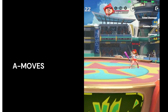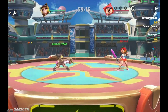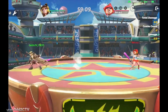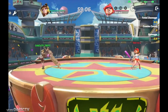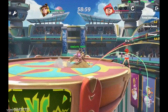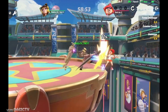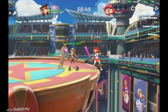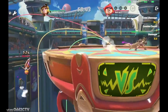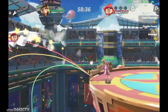Gwen's grounded A moves are really good — from her jab to her down tilt, up tilt, and forward strong. Her jab is a three-hit jab: one, two, three. It has a lot of range — she moves forward with the third hit. The first hit has very good range, and if the first hit connects, the second hit will follow. She moves forward for the third hit, putting opponents in really bad positions.